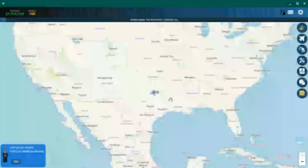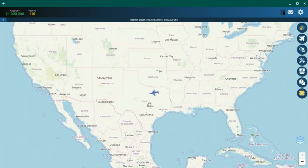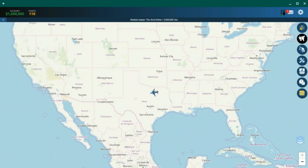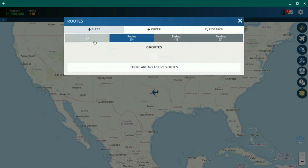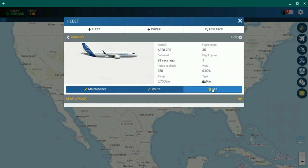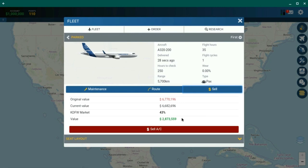I'm going to skip the tutorial because we have a different strategy. I'd recommend skipping the tutorial at the beginning. Go to your fleet, press the aircraft, and press the sell button. It gives you a lot of money — almost $2 million. The original value was more, but it depends on which hub you're in and how much market value it has.